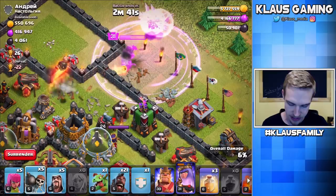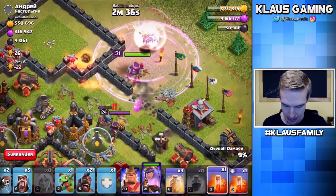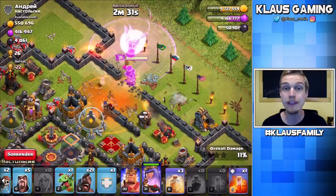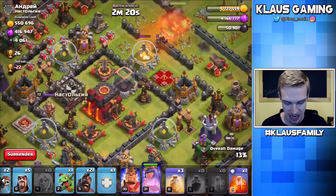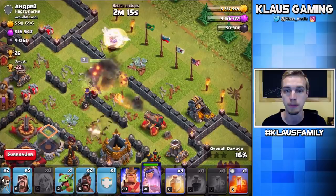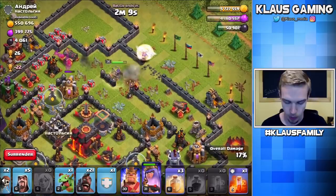Let's wait for the Mortar — one, two, three. Let's get the Queen to break in, and let's drop a Poison on the enemy Queen so we can get her down. Boom, baby. Wow, that was so quick. Level 31 Queen is an absolute beast. Now we need to figure out which direction the Queen is going so we can send the King and the Hogs on the other side. We have the enemy King there. Normally, I like to trade Kings — I like to put my King on the enemy King.